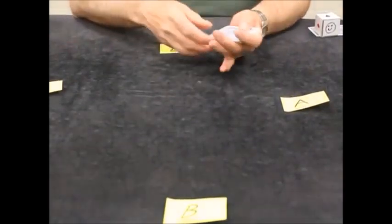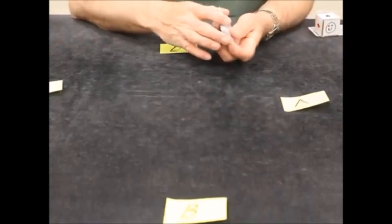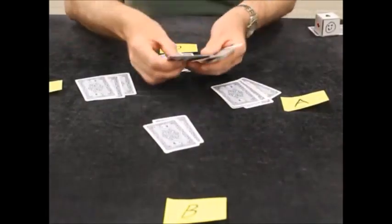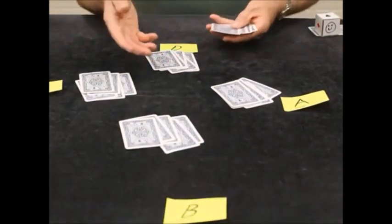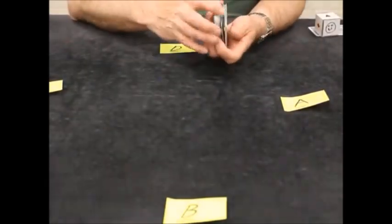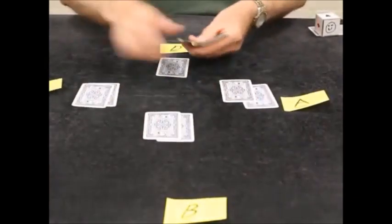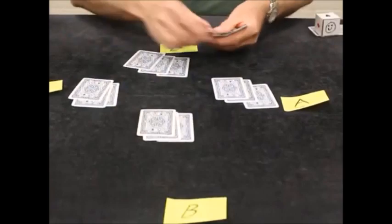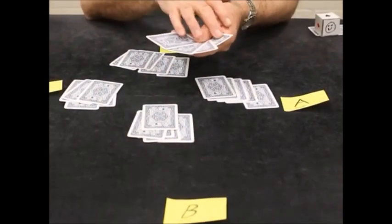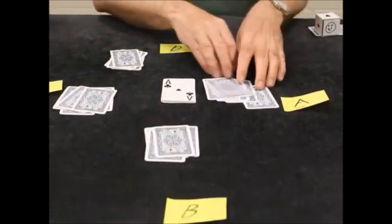In a game, you will always deal five cards in clockwise order. As long as every player has five cards, that's all that matters. At Southgate we deal one card at a time. D will be the dealer. Each player gets five cards, and you always make sure there are four cards left — this is called the kitty. The top card in the kitty is turned up, and that would be the first card of the bidding round.